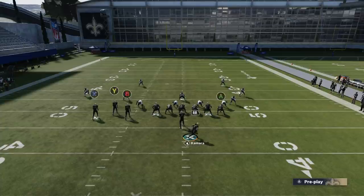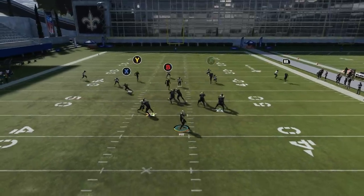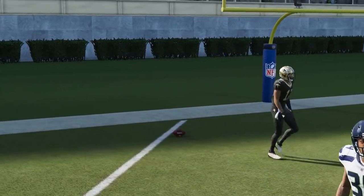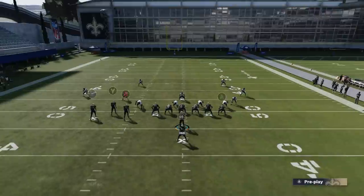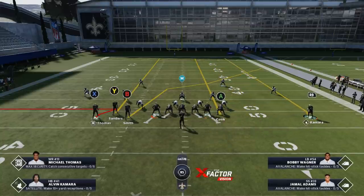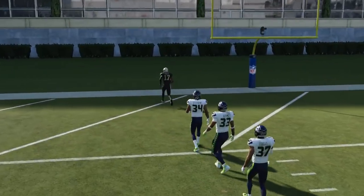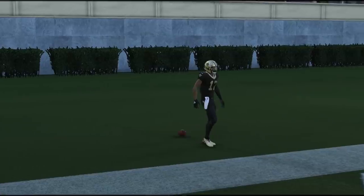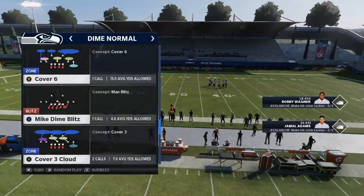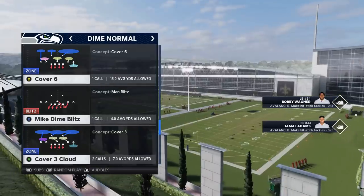Against cover four quarters you can have that same success — just motion out the running back and put the X route on a zig. That creates an ungodly amount of space through the middle. Cover four quarters, cover six, cover nine — anything where half the field is cover four quarters — this play will work. You just need streaks on one side and that zig route will make the outside cornerback slow down enough that you can bomb it. Just identify which half of the field the cover four is on and you'll glitch it out.